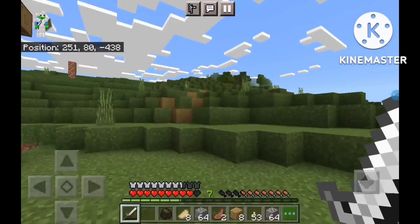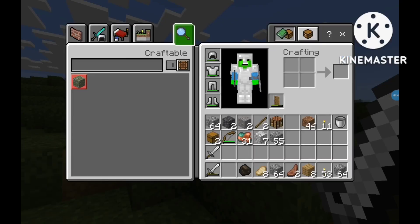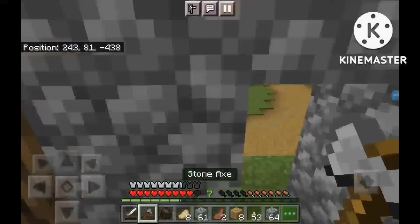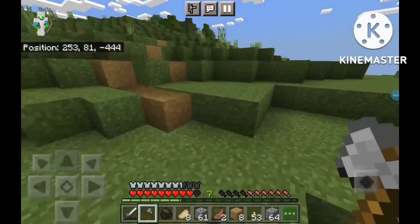But I'm thinking that in this episode we should get some more wood. But first, I'm going to make an axe. Alright, stone axe complete, since I don't have any iron on me. Now let's go get that wood.